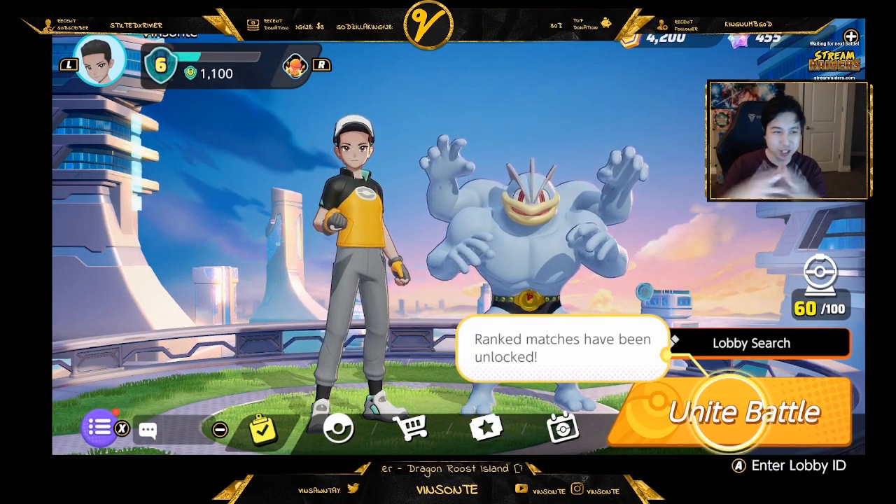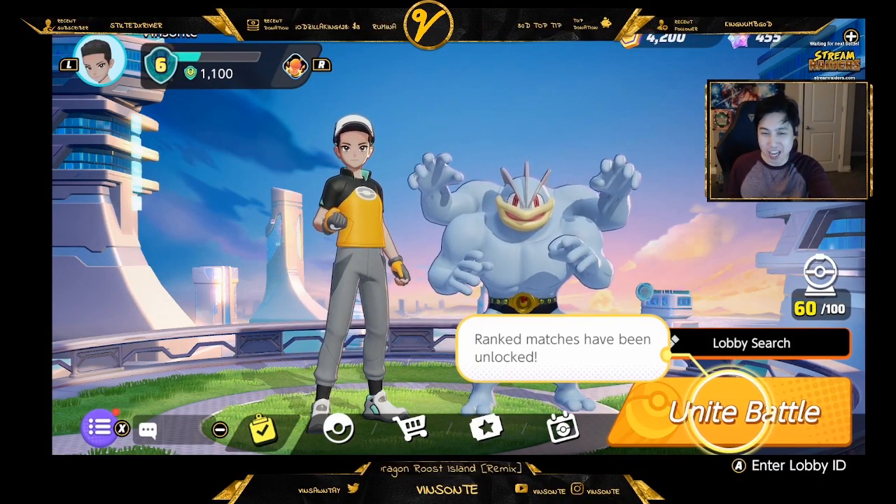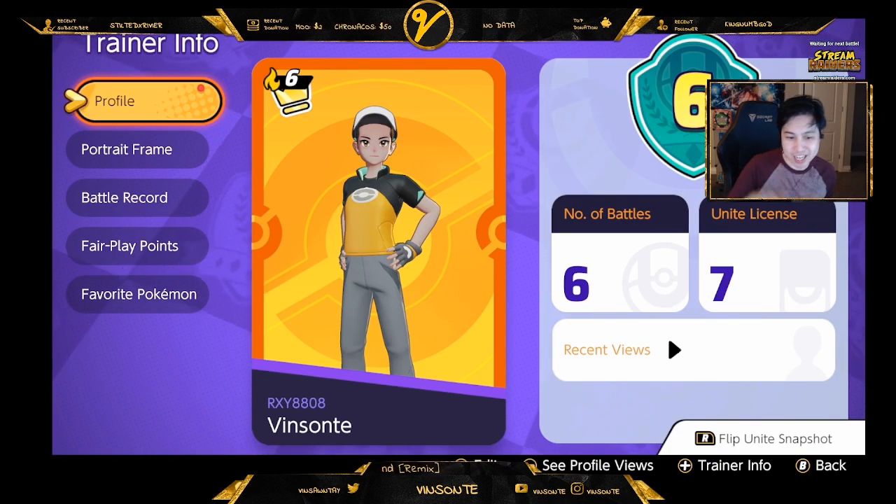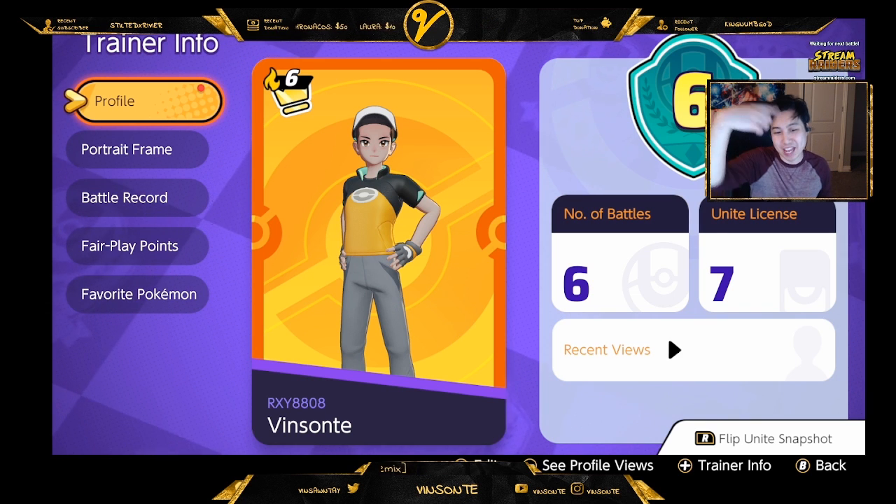Vesati here. This is gonna be a quick tutorial video on how to add friends and join lobbies. If you press L, that will load up your Trainer ID — right there on the bottom above my name. That's the Trainer ID.